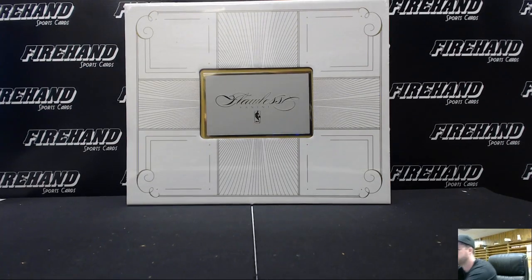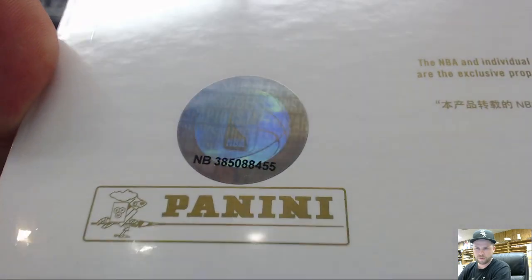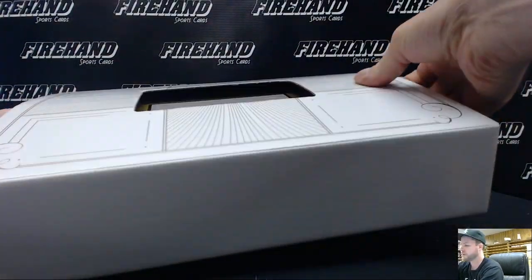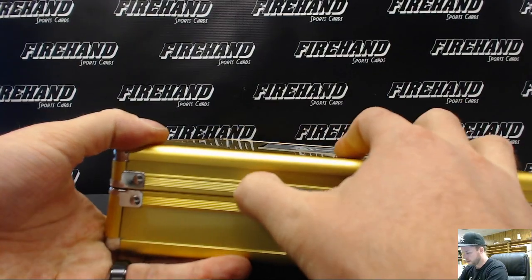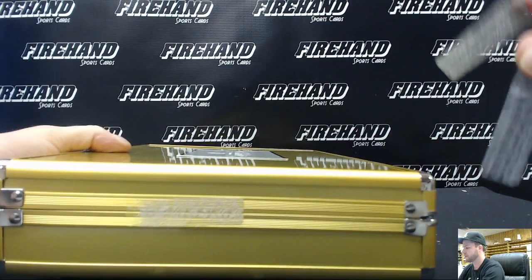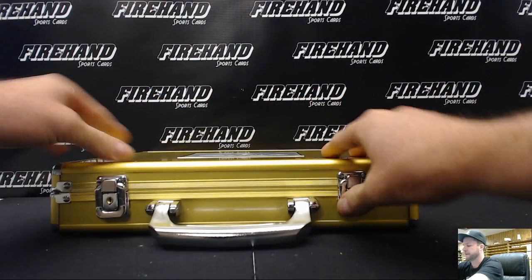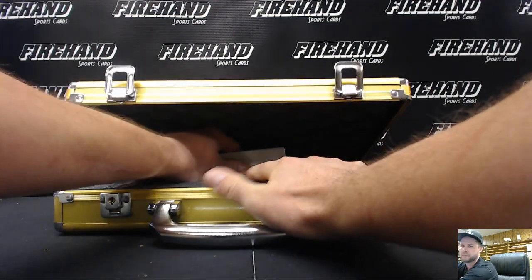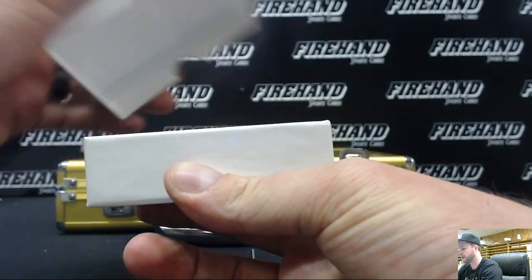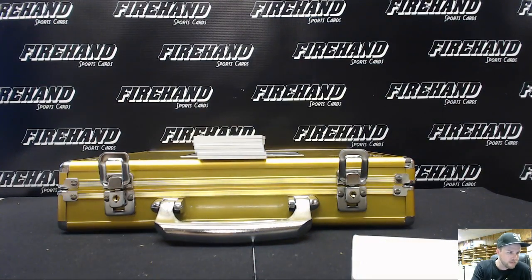Here we go — 2014-2015 Flawless Basketball random player box break, number one. Let me show you the serial number again: number 455. Box number two will be for a random player as well. Good luck — the golden box. Who will our first logo man be? What combo? All right guys, good luck. Now it's ready, here we go.